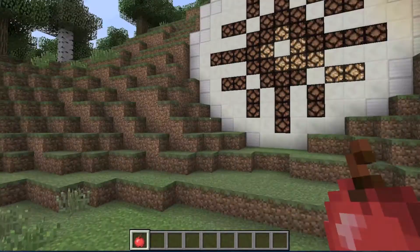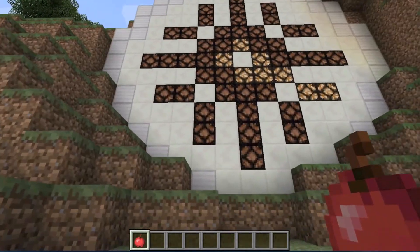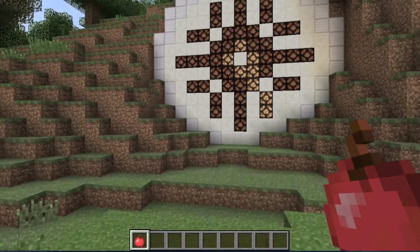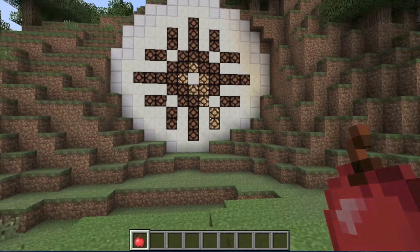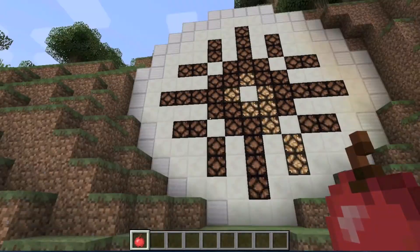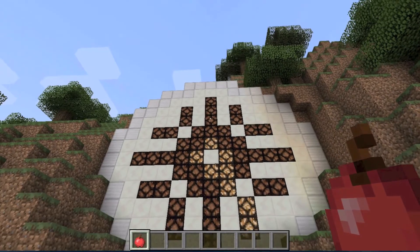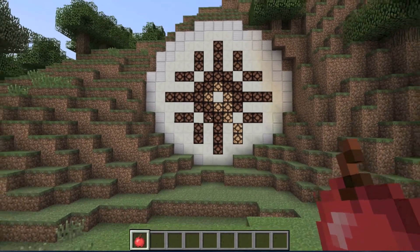When the sun is directly at the top of the sky, the clock will reset itself. I achieved this by not using a master hopper clock — instead I use a clock with a bunch of T flip-flops. When the daylight sensor is strong enough, when the sun is at the top of the sky, it resets all the T flip-flops and puts the clock back to 12.